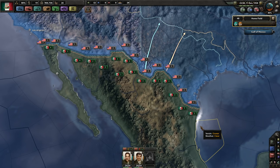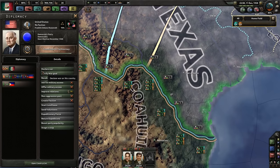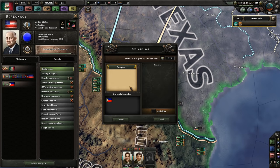Hello and welcome. I am Arumba, thank you for joining me. Let's play some more Hearts of Iron IV as Mexico. We're gonna declare war. We're gonna conquer. Just conquer.